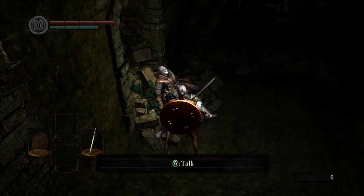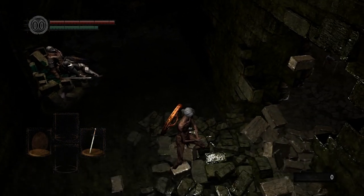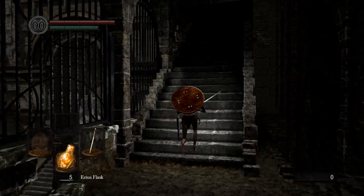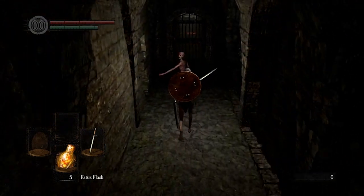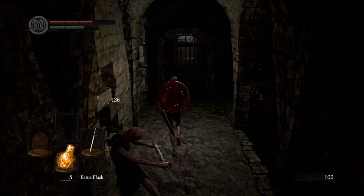Say yes to his mission, get the Estus Flask and the key, and then leave. You can see that we skipped the dialogue — he still dies and we get all our souls. I'm going to be killing these hollows up ahead just for safety.